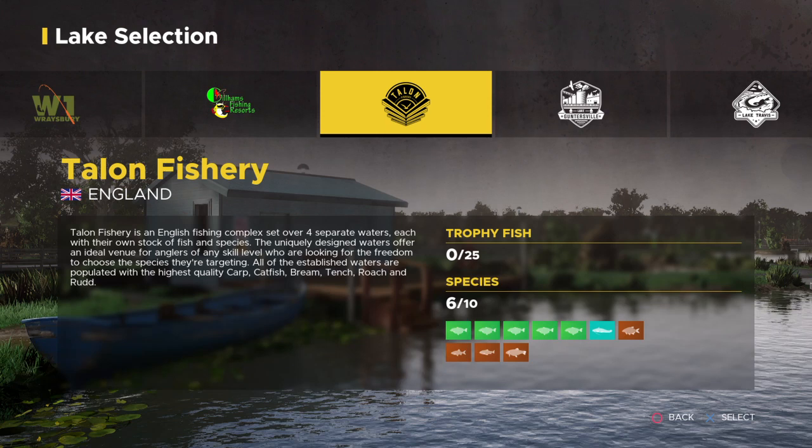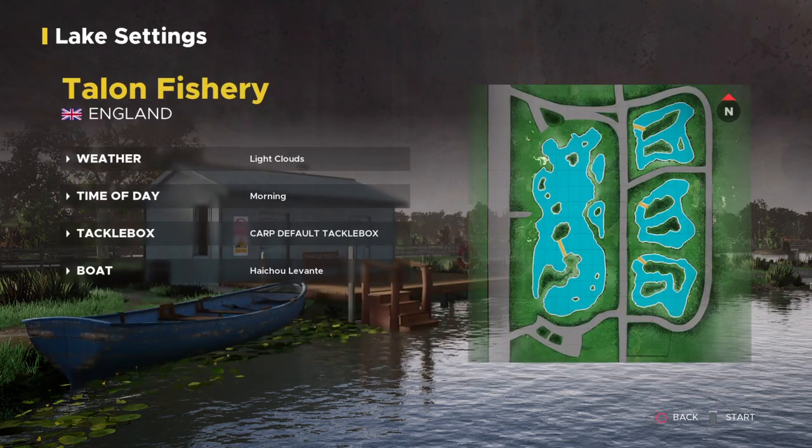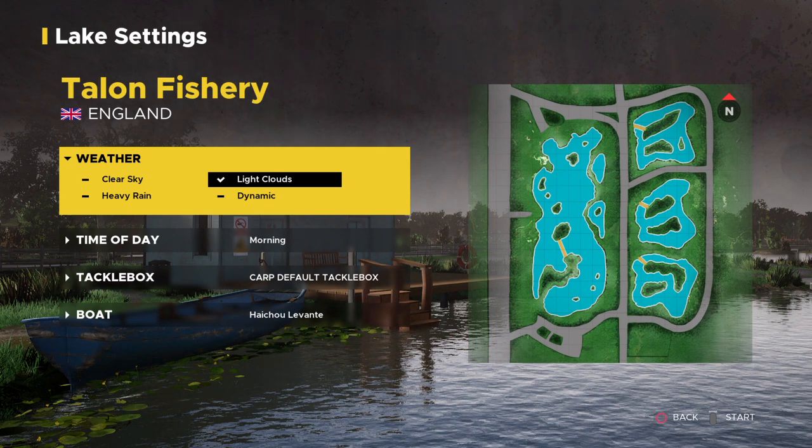As you can see on the information, it says Talon Fishery is an English fishing complex set over four separate waters, each with their own stock of fish and species. On the map there are three lakes on the right that look very similar — they're all pretty small with a few islands and covered in lily pads. Then you've got that one big one on the left.